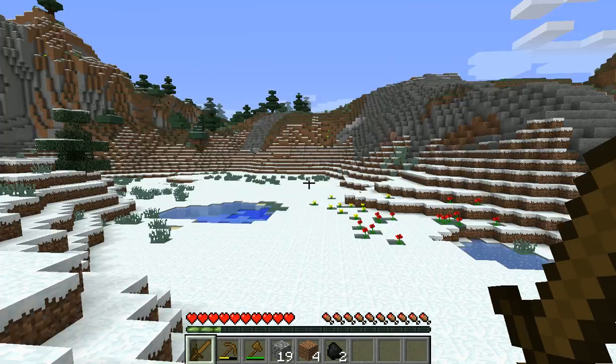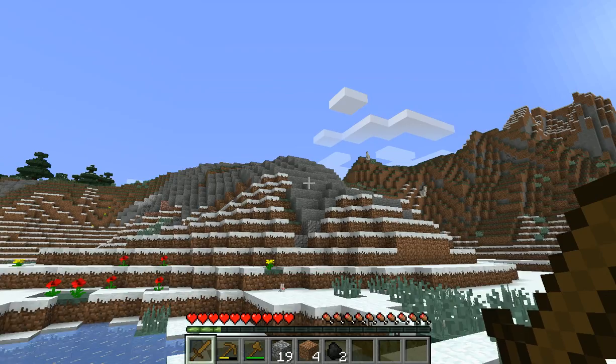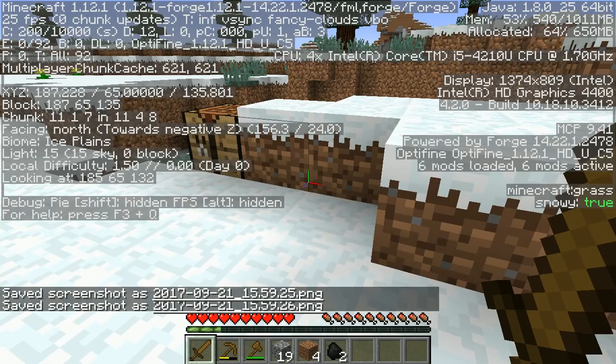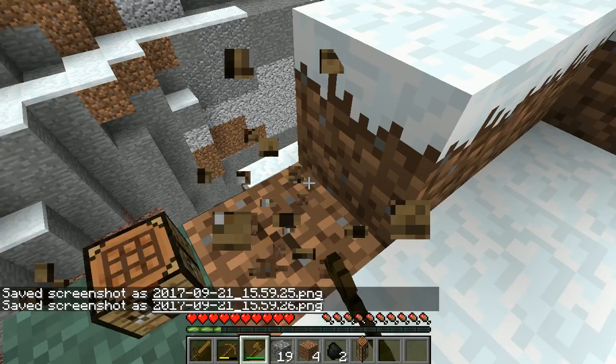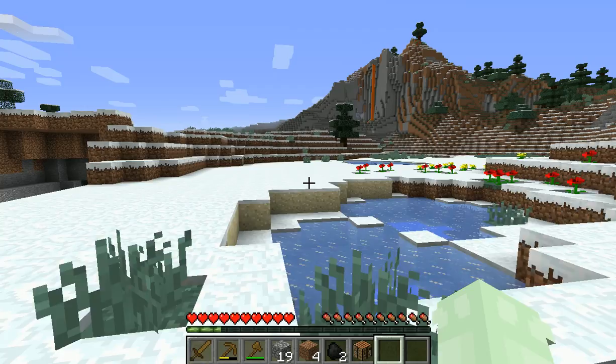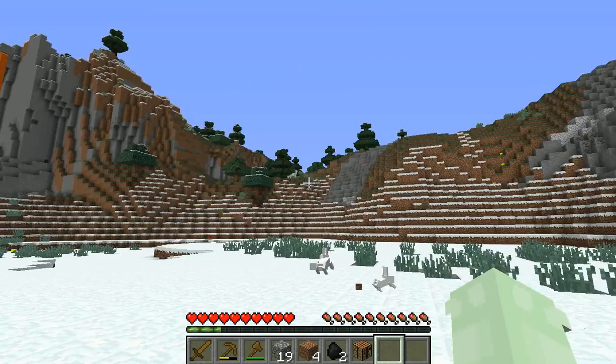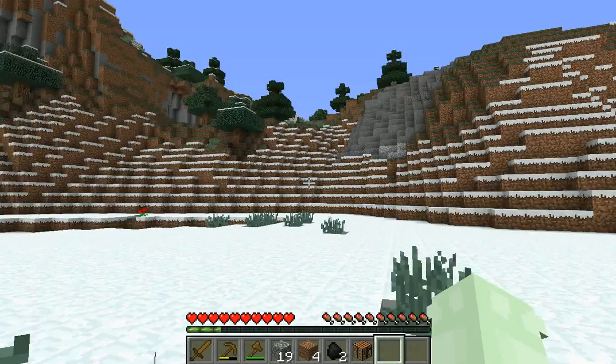Oh my god, I just noticed the llamas! Llama, llama, happy llamas! There are so many llamas — three over there. I could come back to the ravine because I need to get two pieces of coal — I can probably make at least eight torches with that. Why are there so many llamas?